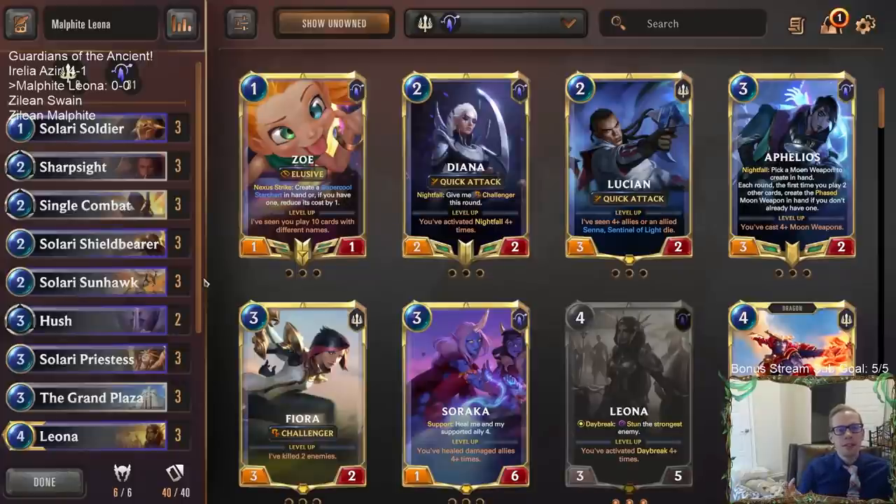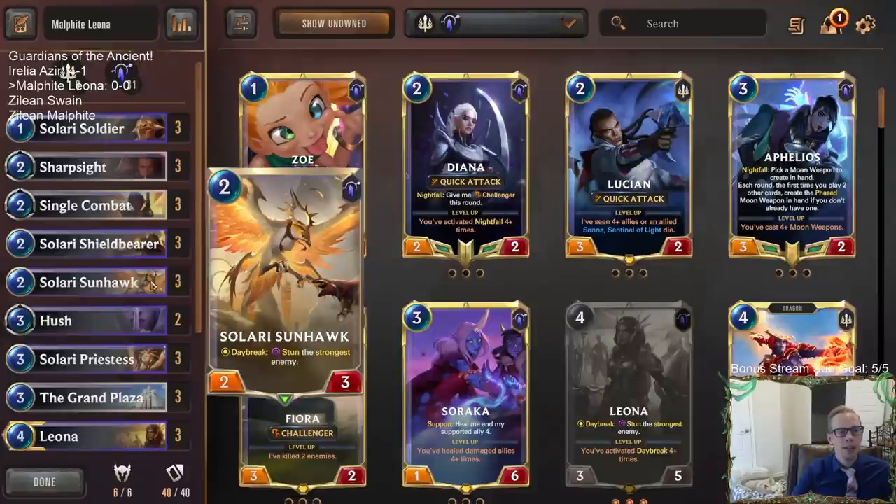Attacking through and getting all the damage in to end the game wasn't always the easiest. But now Daybreak cards have even more stun, and I think stun is going to be the real important keyword here. We get to stun blockers, attack through, and get a lot of nexus damage that way — that's going to be our way to win games.